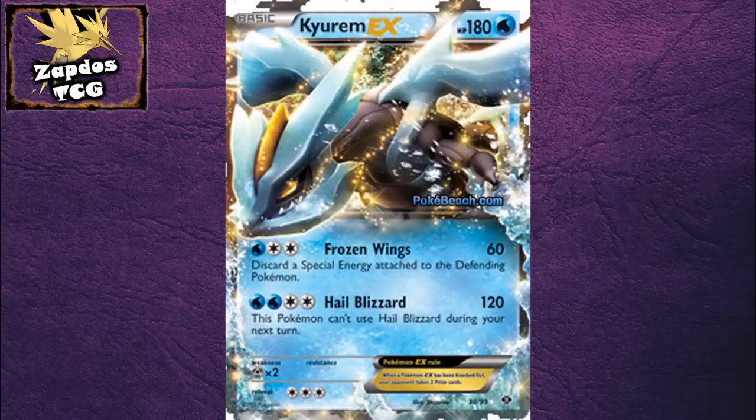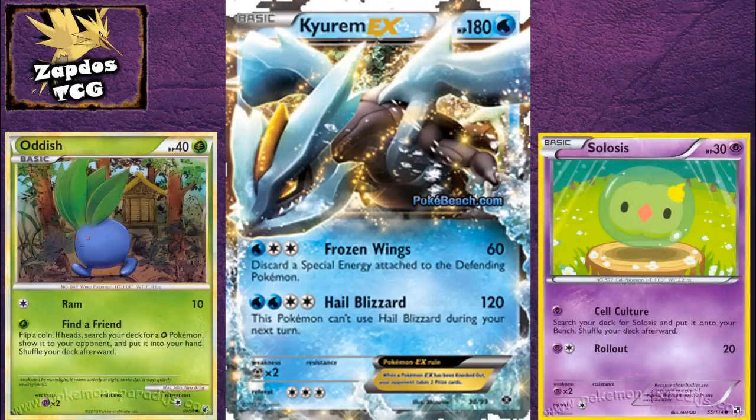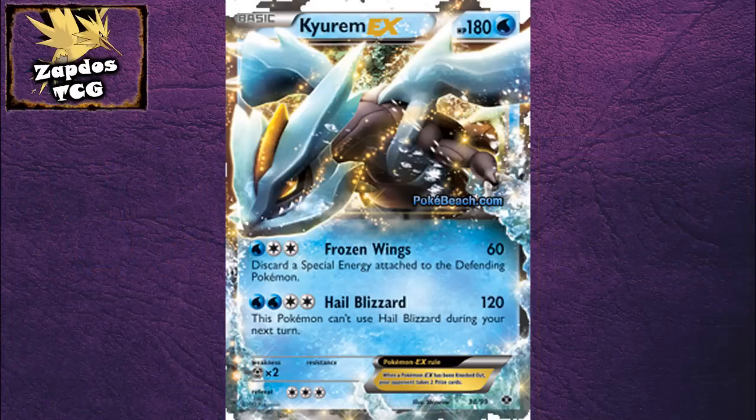Just look at Kyurem EX — an HP of 180 for a basic Pokemon. That's just making fun of all our basic Pokemon like Tynamo, Celebi, or Eelektrik that only have 30 or 40 HP. So is there any downside to this incredible power? Yes there is — the downside is that you can take two prize cards if you knock out any EX card, instead of just one.